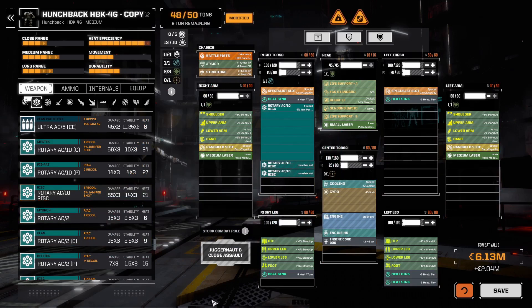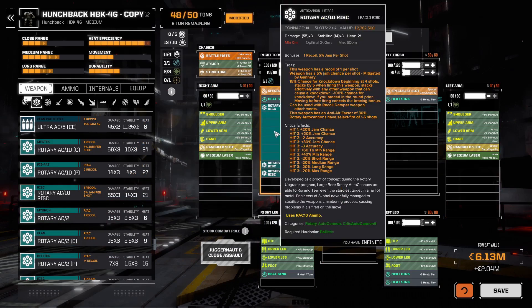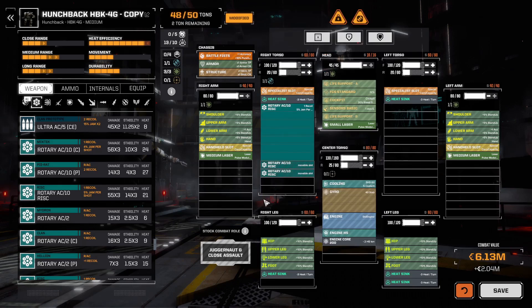But how can we mitigate that? If I am reading it correctly — and I could be wrong, you can tell me in the comments — at 4 shots you have a 15% chance of knockdown, then it stacks by 5 when firing this weapon. So I assume you have 15% at 4 shots, 20% at 5 shots, and 25% at 6 shots. Let's assume that's how it works and see what we can do.